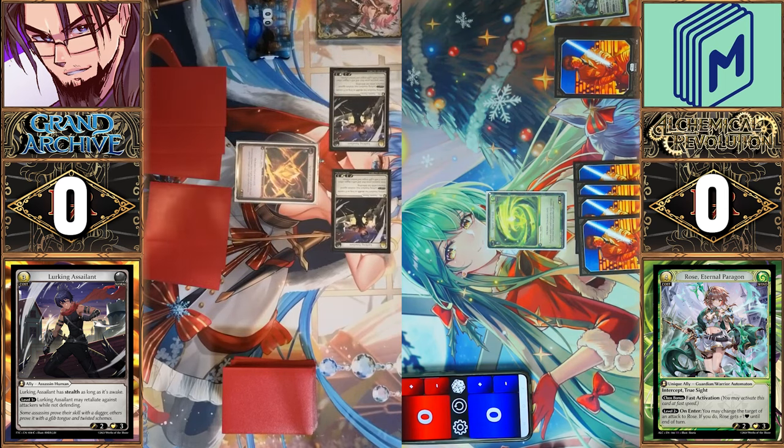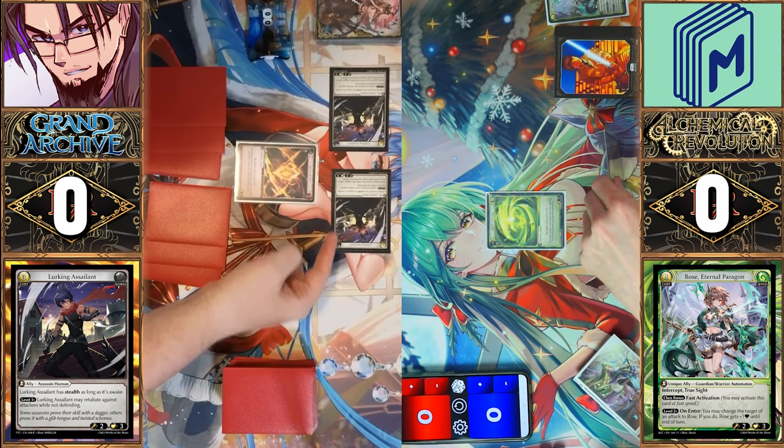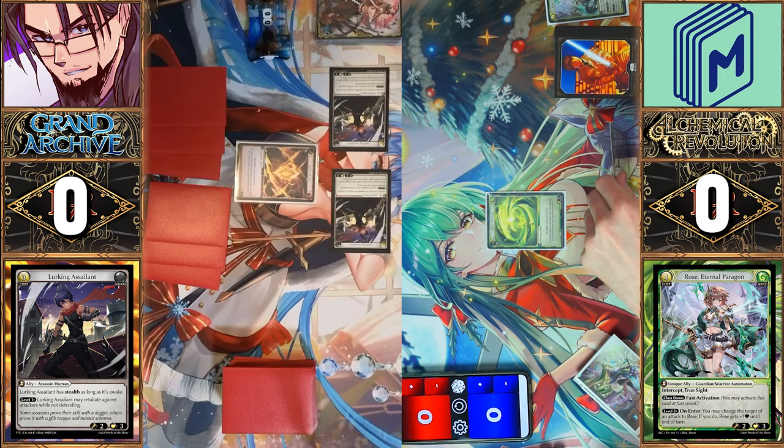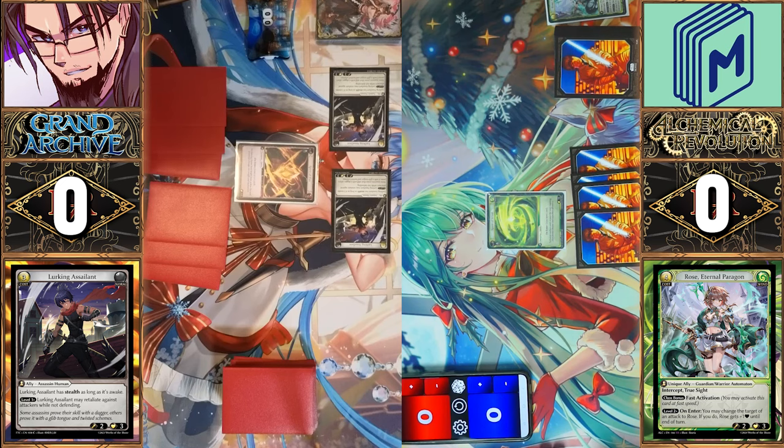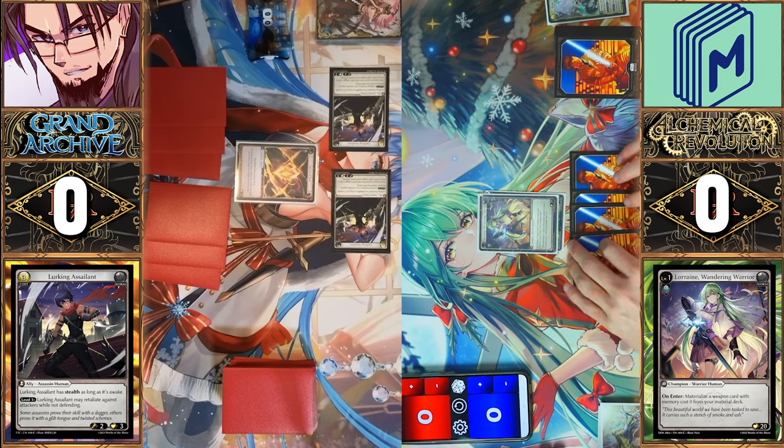Two Lurking Assailants — two threes for three. That's the Grand Archive golden rate right now. I was hoping to drop my spicy divine relic this turn, but I don't think I can with that kind of aggro start here. So we're just going to go Lorraine level one and roll for her one cost.